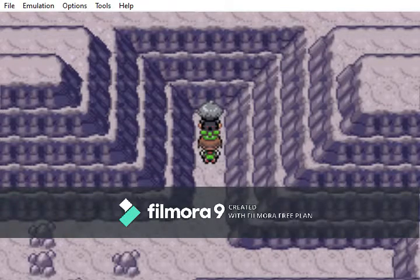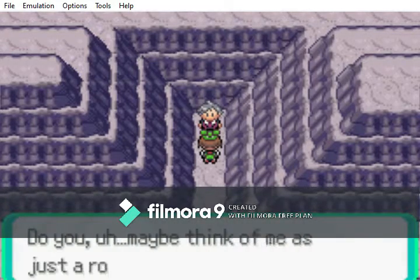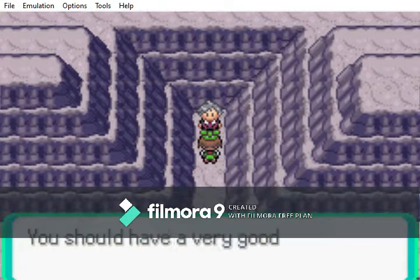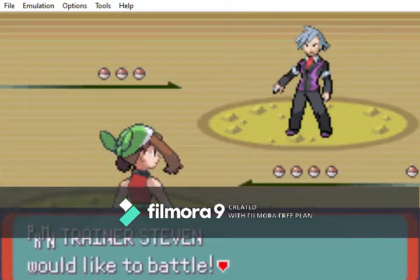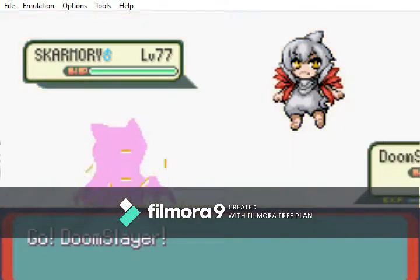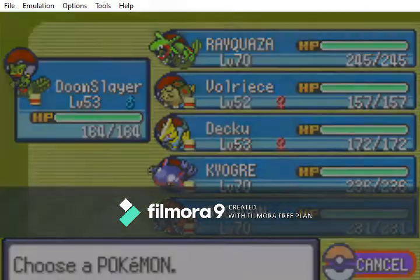Steven's a pretty powerful trainer in this game. I think you really need to stop spending time in caves. There we go — he's going to fight us. Fighting former champion Steven Stone. He's sending out a Skarmory. Oh yeah, that was a bad idea to send Doom Slayer out into. It's also a Flying type so I can't use Dig.